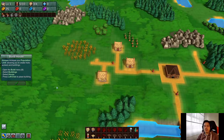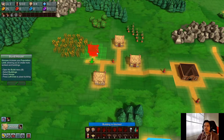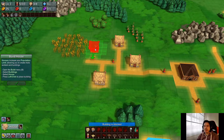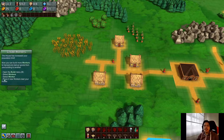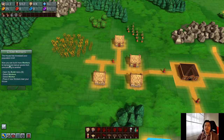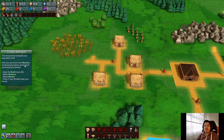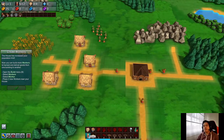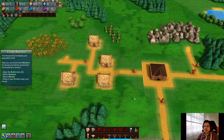Houses increase your population limit, allowing you to create more workers. Open the build menu by pressing the B button, select house, then build the house. There's already a plot there but I can't put it because of the wheat — I'll just put it right across here. Now that houses increase your population limit, you can build more workers to harvest and deliver goods. Open the build menu and place two workers — there's the hotbar with corresponding keys.